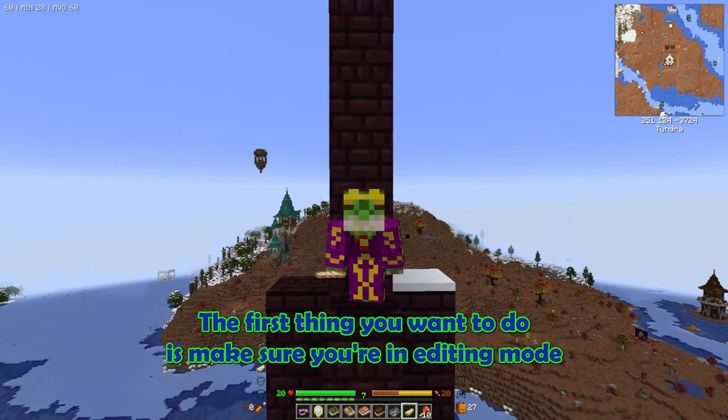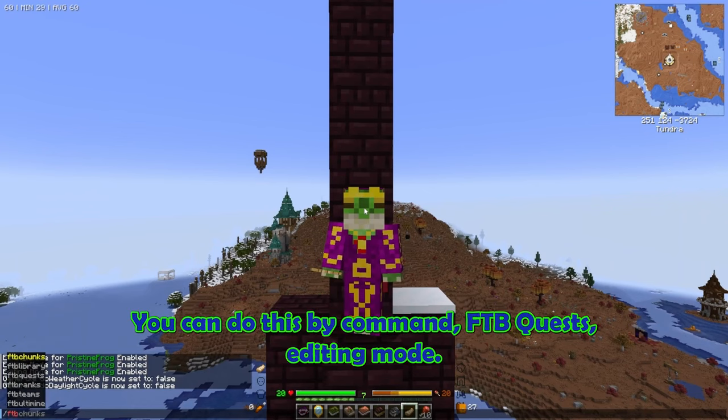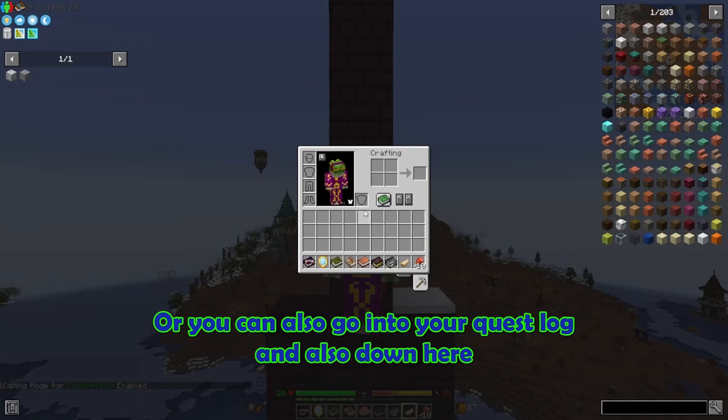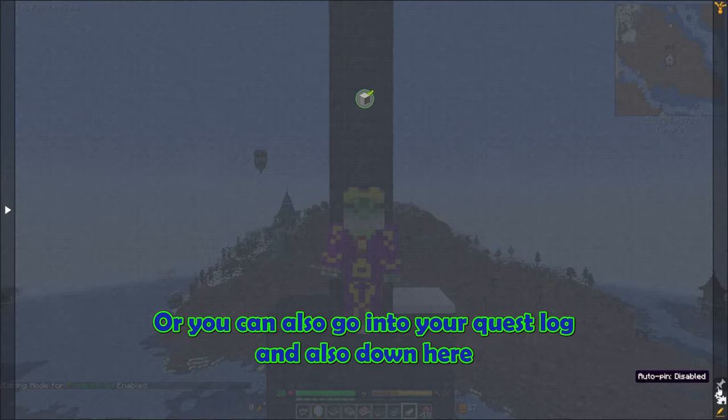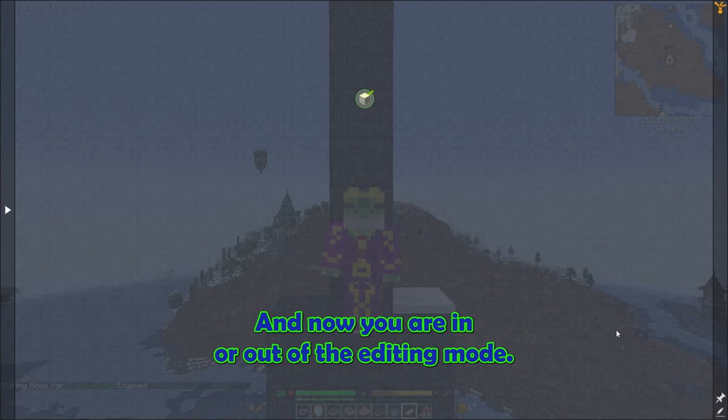The first thing you want to do is make sure you're in editing mode for FTB Quest. You can do this by command: FTB Quest editing mode true. Or you can also go into your quest log and click on this little writer icon, and now you are in or out of editing mode.